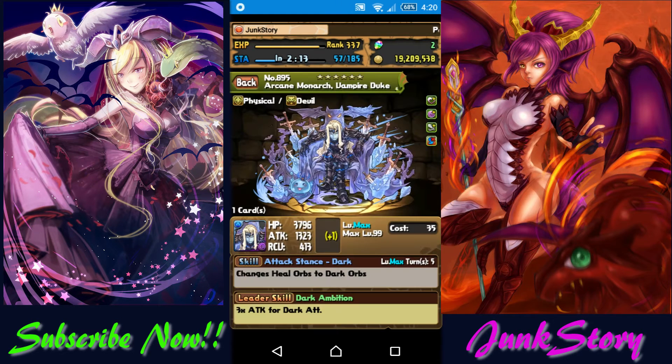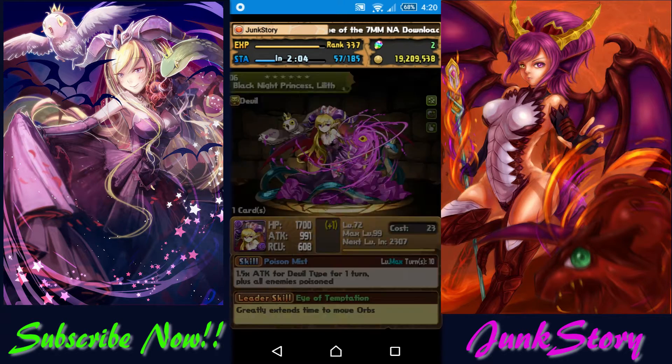My second sub is the Vampire Duke. I use him because he has skill bind resistance. It's definitely not necessary — you can use any good Devil's sub instead of him.